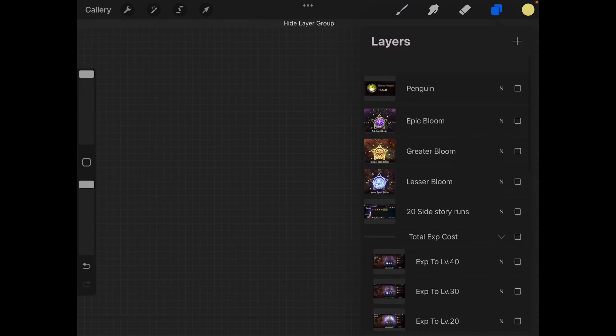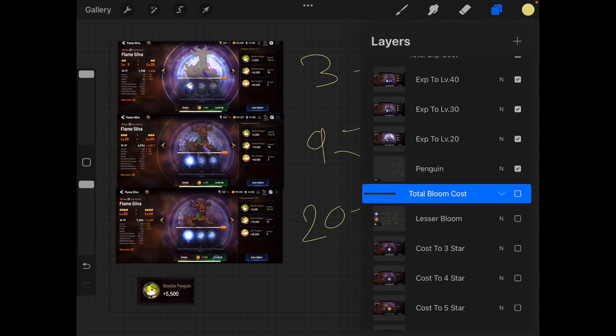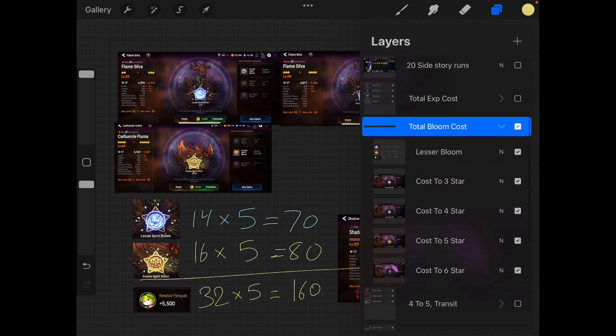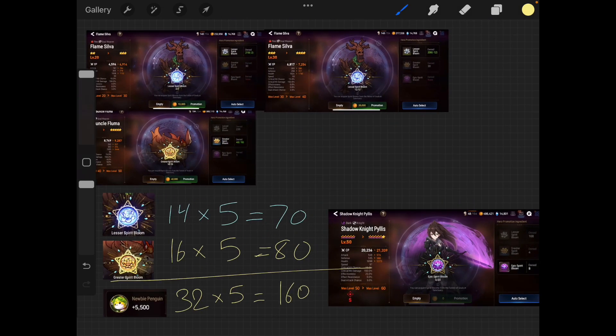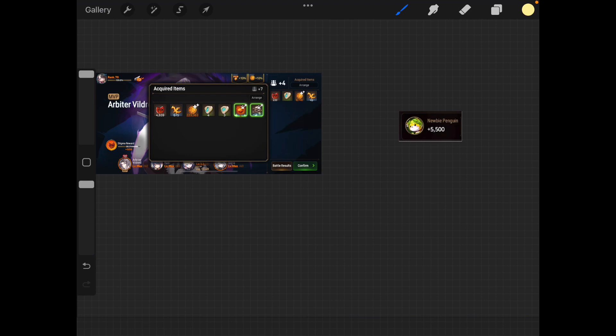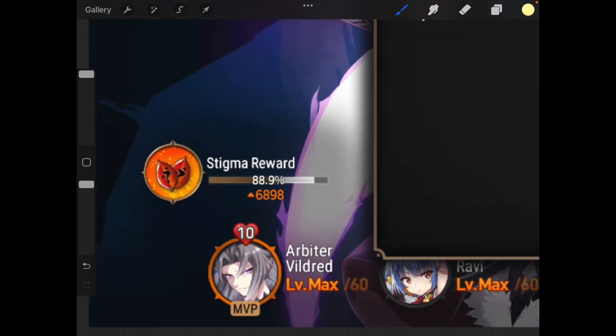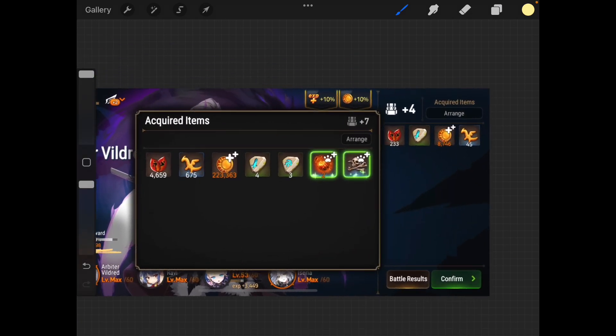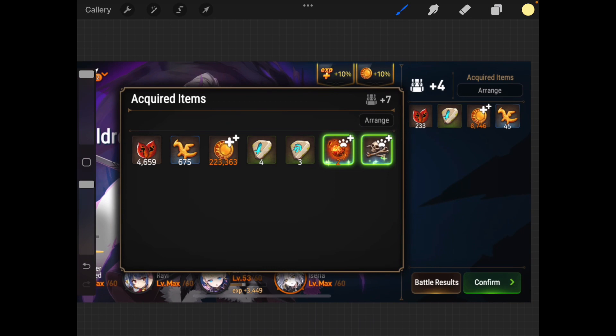We've factored in the experience cost and the transit costs. One important note: we no longer get penguins when clearing Adventure mode. Instead we get Stigma rewards. Whether that's a good or bad change is up to you — in my opinion it's technically a net positive. For reference, here are the results of 20 battles in the Fiend side event, giving us 4600 Stigma.